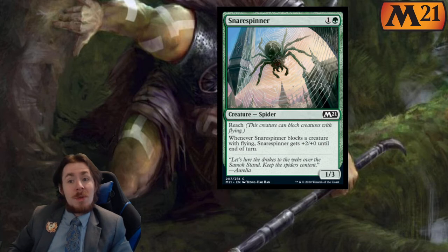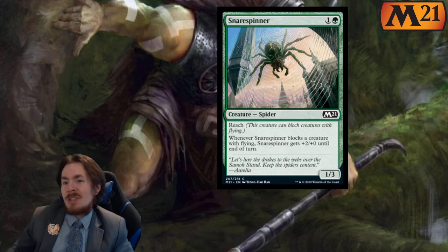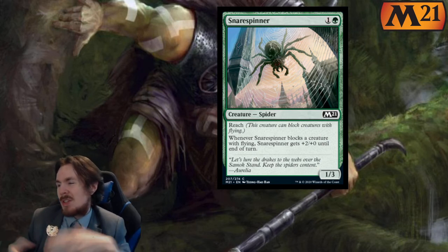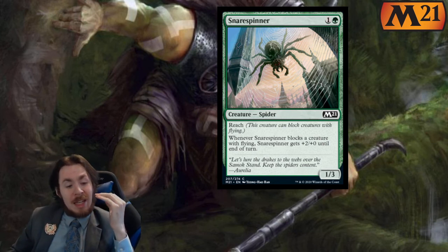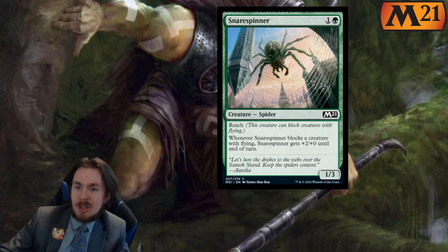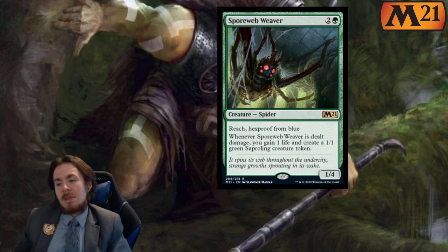Snare Spinner — 2 mana 1-3 with Reach. We added one mana and one toughness. Whenever Snare Spinner blocks a creature with flying, it gets plus 2 plus 0 until end of turn. This is like a 2 out of 5 in limited — don't kid yourself that it's going to be a 3-3 all the time. In standard, there are better ways to deal with flyers and creatures in general, so 0 out of 5. Even if a flyers deck makes it to the top ranks, I don't think this card will see play.